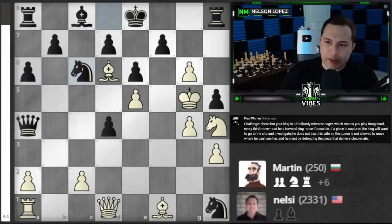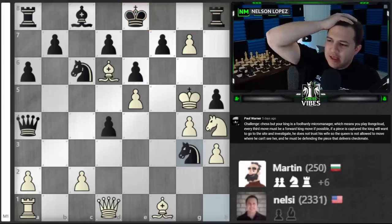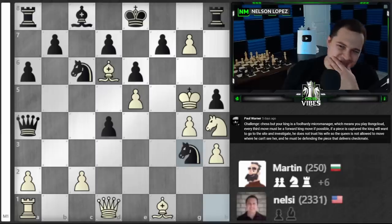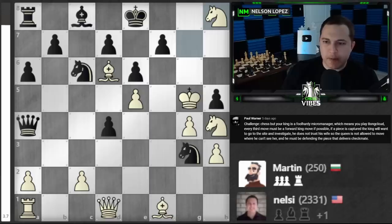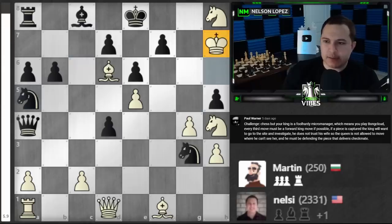Let's push the pawn. Oh, if I take that it's checkmate — but I can't because the king has to be defending the piece that delivers the checkmate. How do we do this? I can't get my king there. Let's take it and get a knight instead, because that's not checkmate. Now the king has to go investigate — we're gonna come up here and see what's going on. Everything looks good.